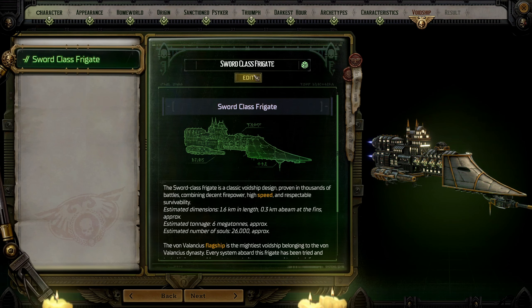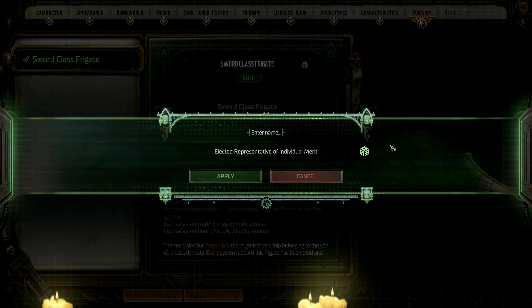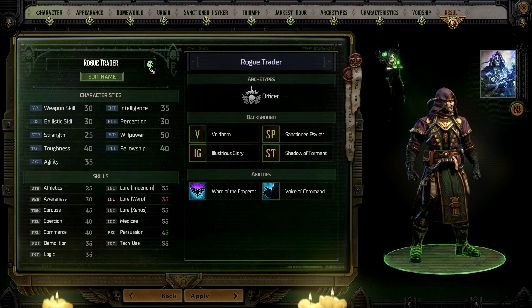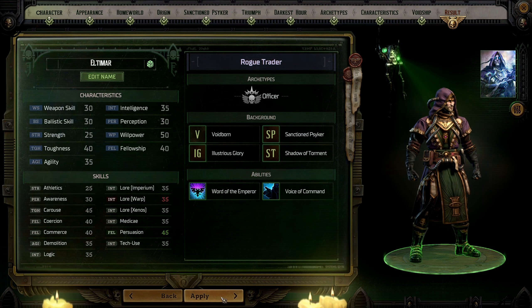We only have the Sword Class Frigate. We're going to call her... what was the name of my ship from Helldivers 2? It's so dumb but I think it actually suits this. We are going to be flying the Elected Representative of Individual Merit — truly the most middle-management of ships. Sounds like an award given out at a corporate meeting. We also need to choose our name — let's make Altamar our name. And that's the character we're going with. Let's see how this goes — into the game!